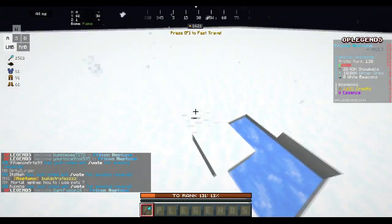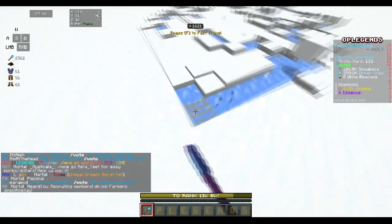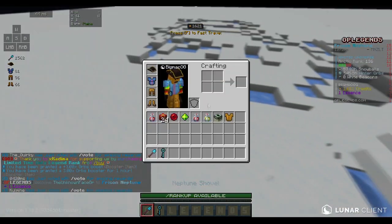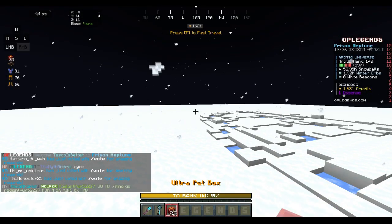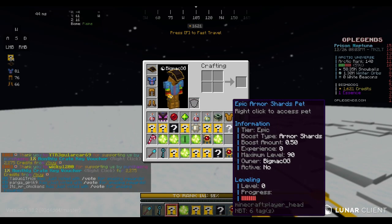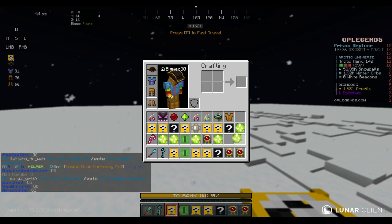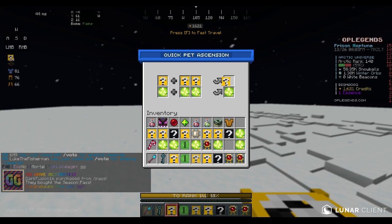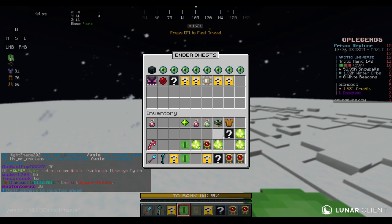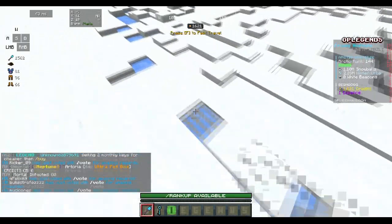We're going to start grinding the Arctic universe map. I don't fully know the meta yet so I'll have to mess around with it. Opening our pet boxes now — hoping for a money pet or rank currency pet. We got an epic rank currency pet, which is decent. I'll use that to help out, pop the booster, and get to grinding.